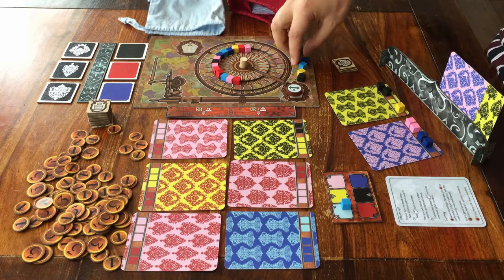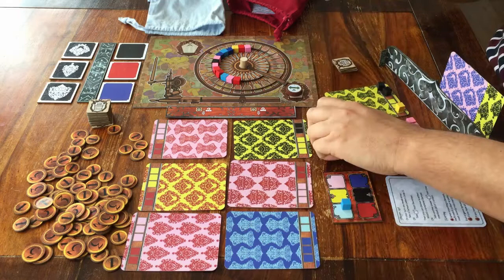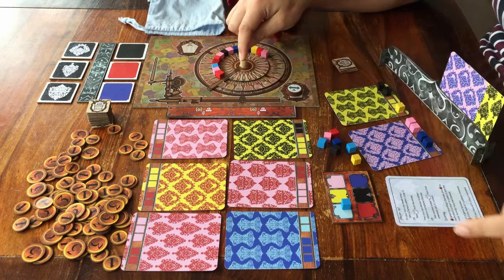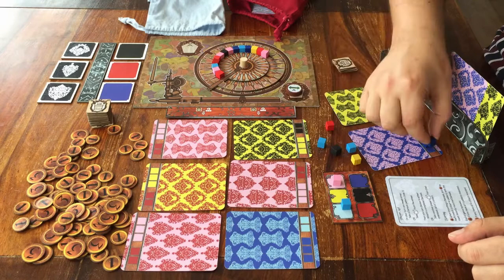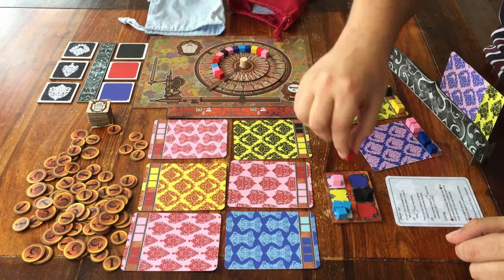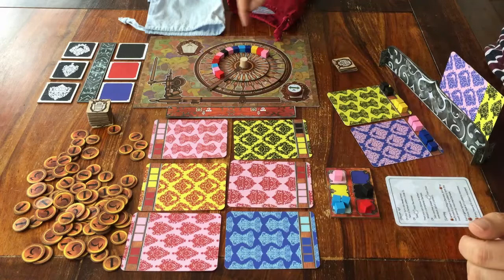As soon as you're done taking cubes, you have to move this dial forward. It goes as many spaces as you took cubes. If the dial ever stops on one of these spaces, or passes them while doing this, then the game stops for a moment and something happens — but I'll explain that in a moment. The cubes that you've taken can go on the cards you're working on, and whatever you don't use goes on your own storage card. When it's your turn, you either take a new card, or you take some cubes and move the dial forward.